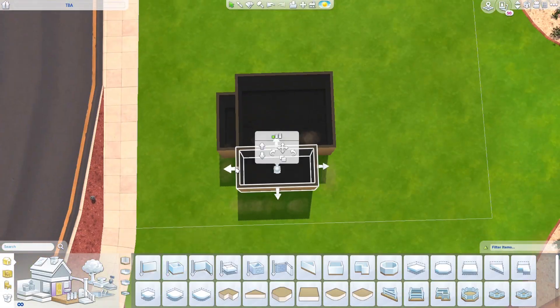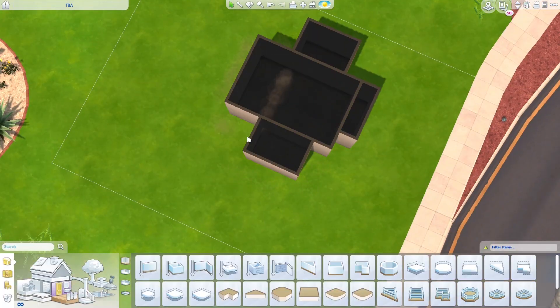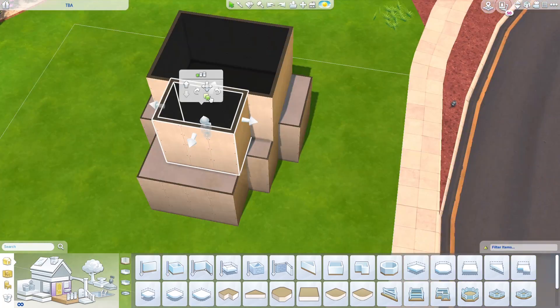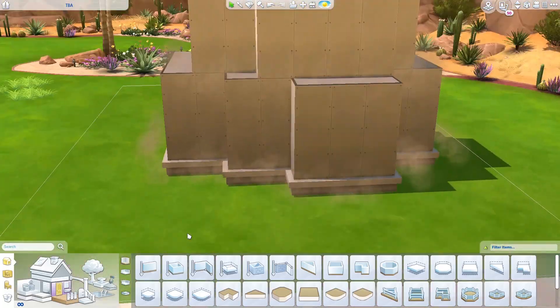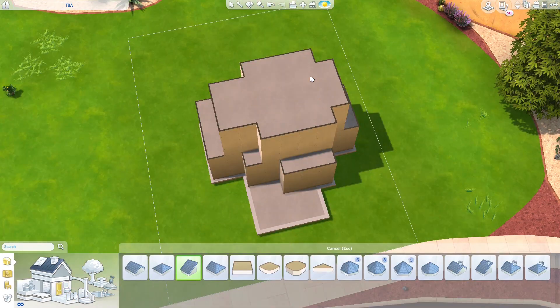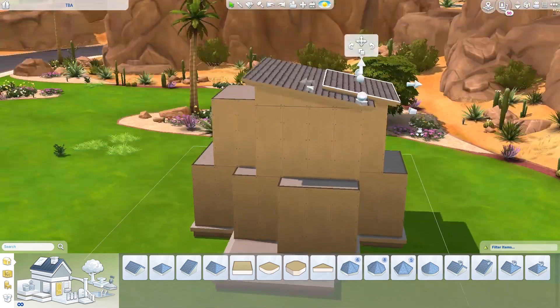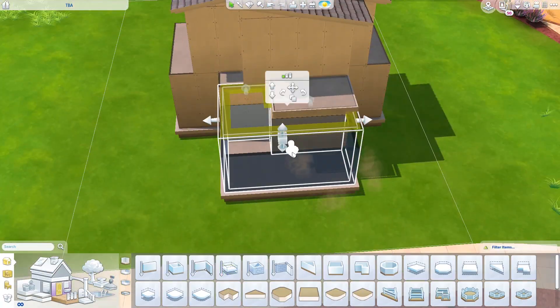Hello everyone, my name is Alpha, welcome to Planet Sims and welcome to another speed build. I hope you're all doing well and having such a beautiful day. Today we are building another tiny house for our family, and this time we're building in Oasis Springs, which is my most favorite world ever.